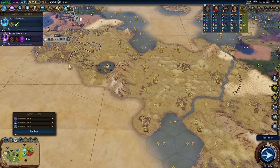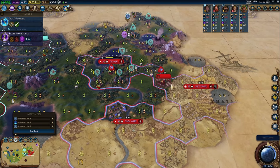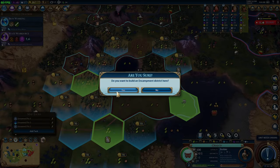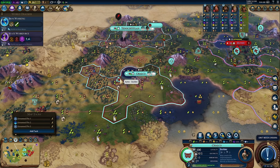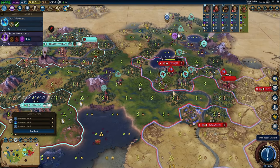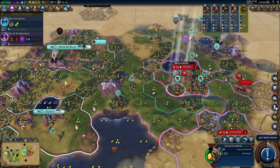Before we go any further, we're going to buy this tile and plop down our encampment so the price is locked in. Meanwhile, this builder has one charge and we'll spend it to speed along the encampment — we'll sacrifice him into it for a 20% boost as soon as he's finished. Let's keep moving over and hopefully get the builder out in time to make the chops before the volcano acts up.